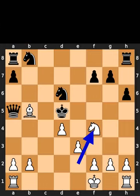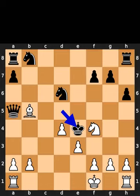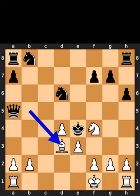White plays knight to f4, check. Black plays king to e4. White plays bishop to d3, checkmate.